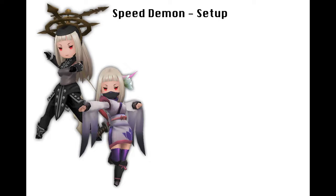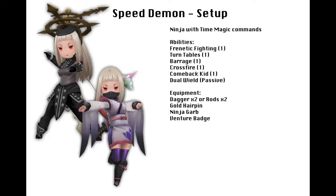This build consists of a ninja, as requested, with time magic commands. Chosen abilities are frenetic fighting, turntables, barrage, crossfire, comeback kid, and dual wield as a passive from the ninja.